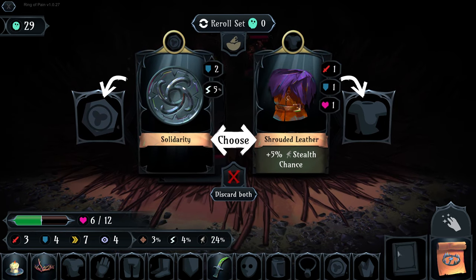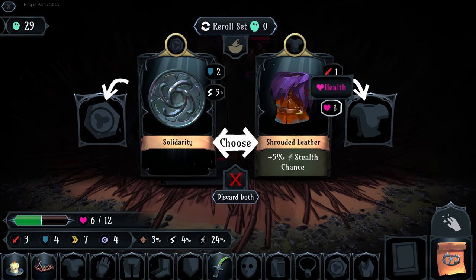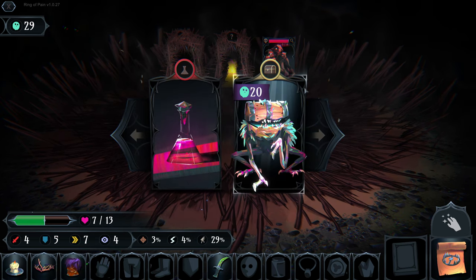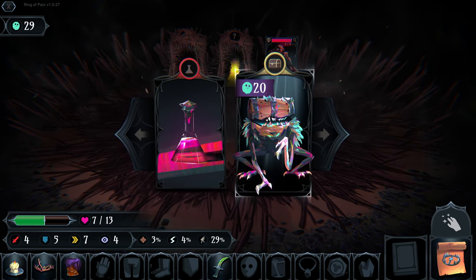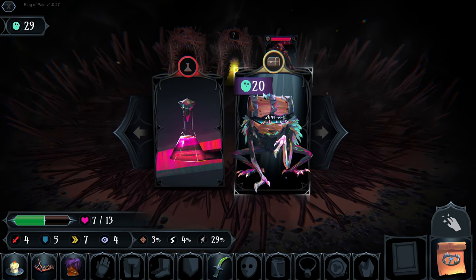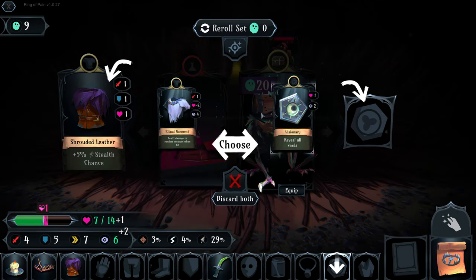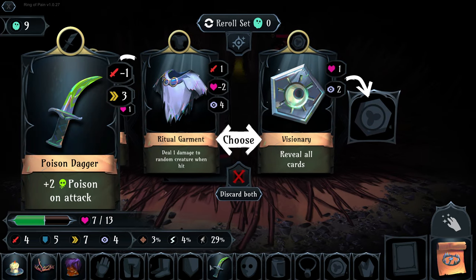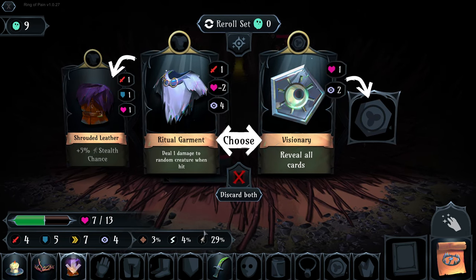There is also another type of spell here we'll hopefully find soon. Shrouded leather will give us plus one attack, plus one defense, plus one health. Here is one of the first paid mimic chests - this chest will cost us 20 souls to open.